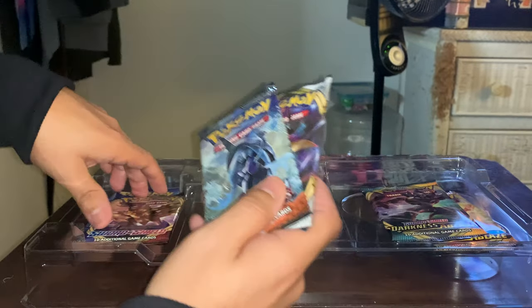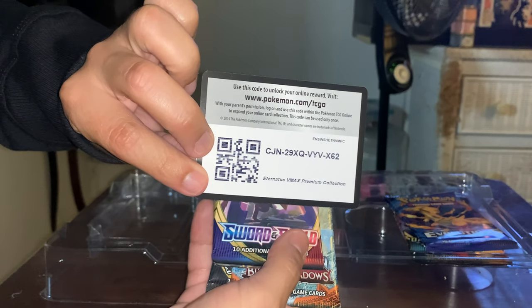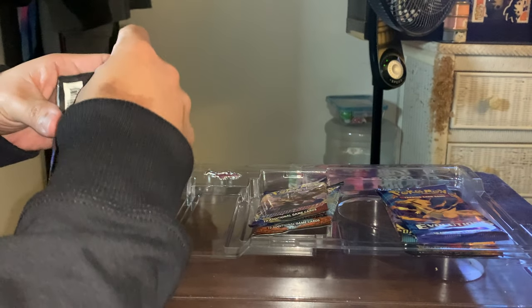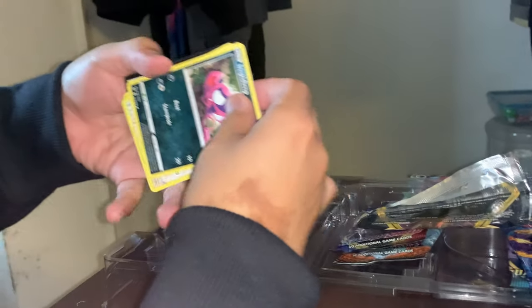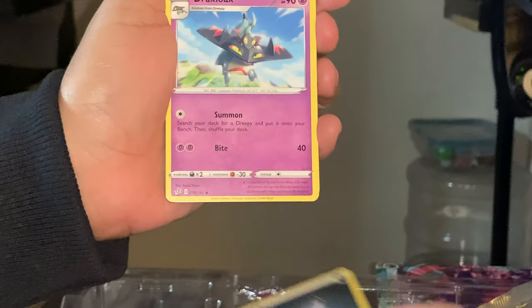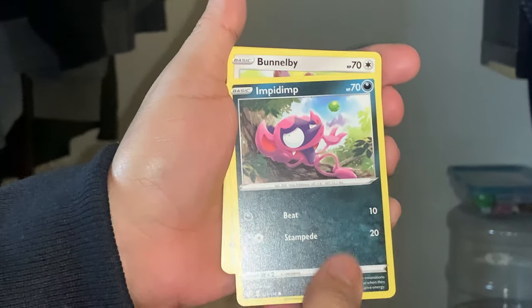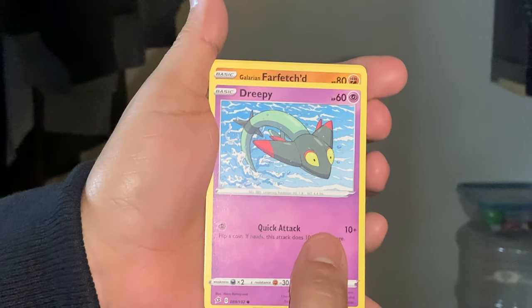This Evolutions pack — trying to get that full art again. We got one. Here's your code card — good luck, let me know what you guys got. Sorry about that guys, my cat just sat on his own toes. Alright, I only give out one code — you have to leave a comment, like, subscribe. We got a dark type energy card, Drakloak, Tranquill, Sonia trainer card, and Impidimp.